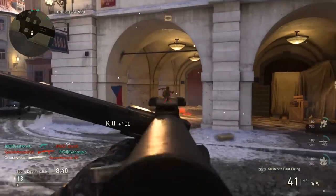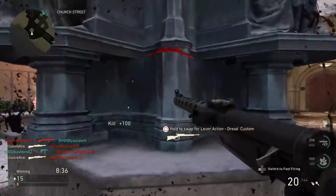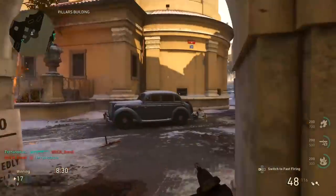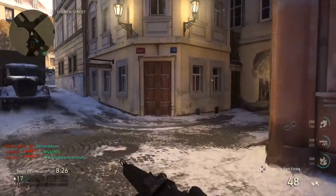The biggest thing to keep in mind is that in slow mode you have a very slow time to kill — it's not going to be very competitive with many of the SMGs in the game. As for fast mode, it's got a great time to kill up close in that 4 shot kill range, but when we look at the ranges you'll see that that range isn't very far at all.